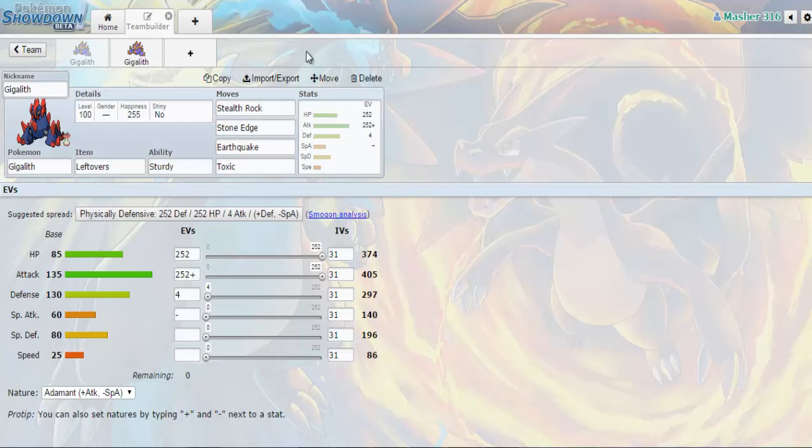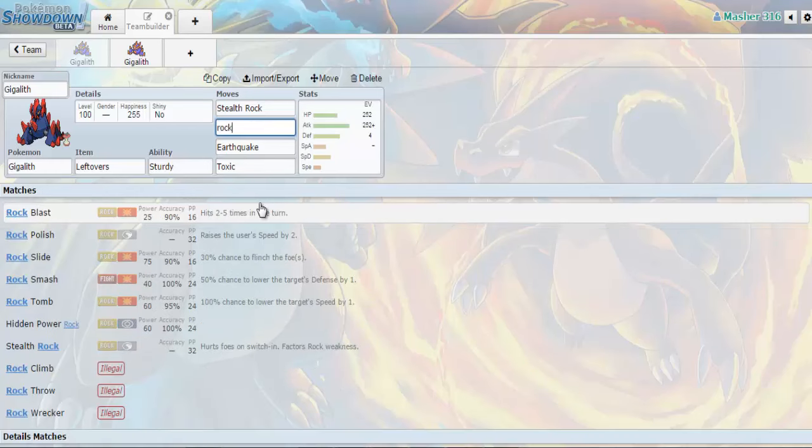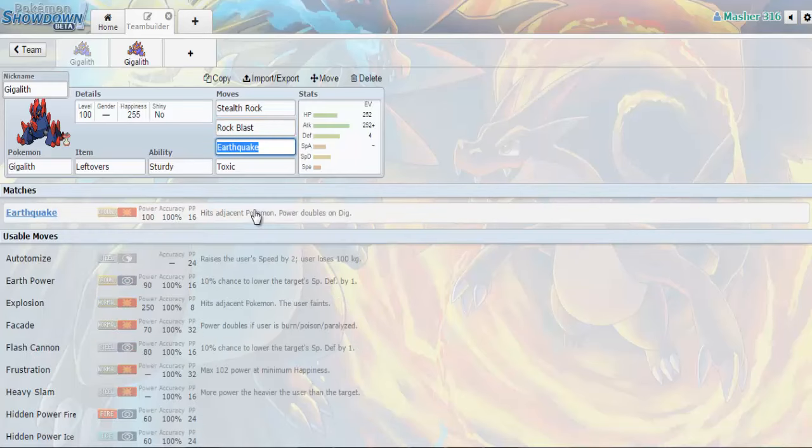Now let's go to a set that is pretty much a standard attacking slash utility set. The first move is Stealth Rock, which lays an entry hazard and damages Pokemon according to their type — Pokemon weak to Rock-type moves are going to take quite a bit of damage switching in. Up next, we can go with Stone Edge or Rock Blast. Rock Blast gives better accuracy and the potential to break Sturdy, Focus Sashes, and Substitutes since it's a multi-hit move. Then we have Earthquake, because Ground and Rock-type moves form amazing coverage that challenges the opponent to switch in safely.